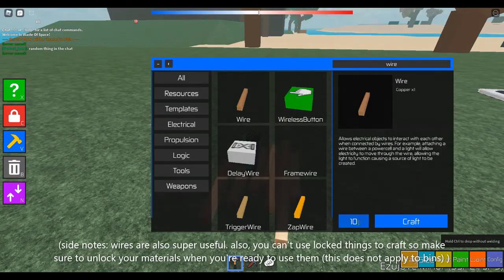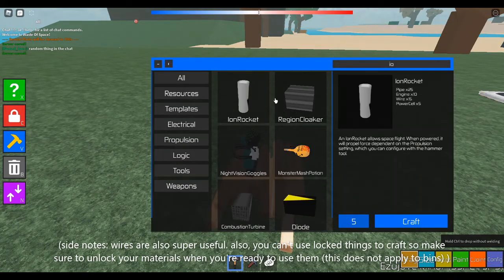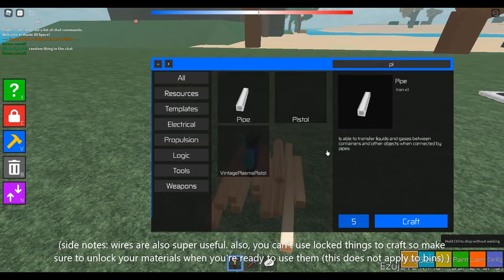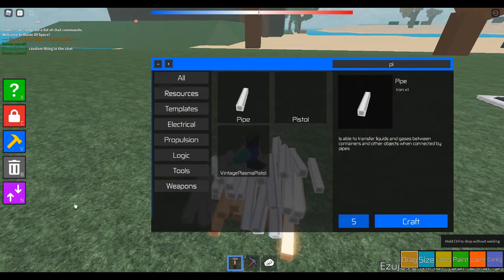Now, you need quite a few wires, pipes and some power cells to make the ion rocket, which will allow your ship to move. You need to use the pipes to make 10 engines, then use the wires to make power cells and then craft the ion rocket.